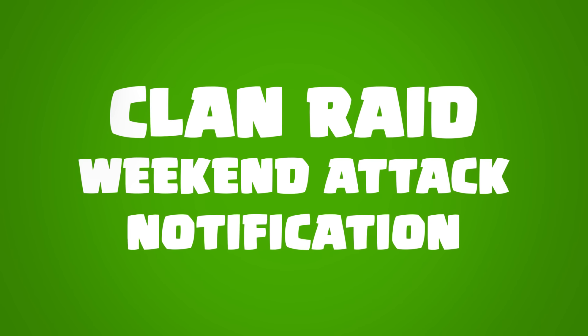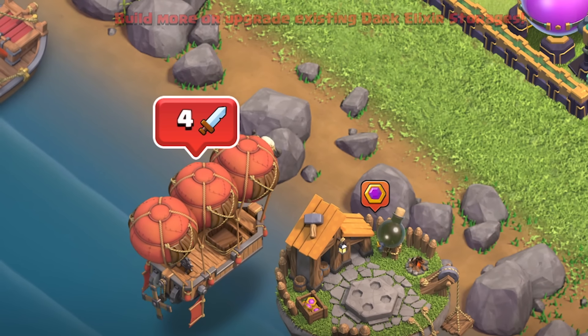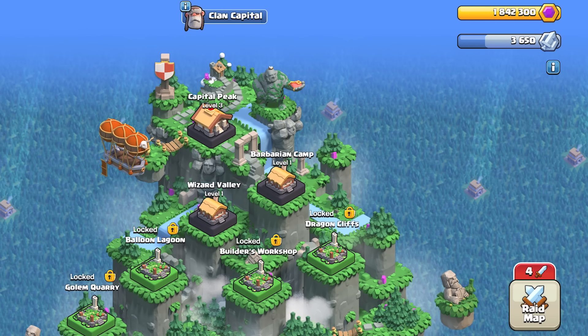Trying to determine how many Capital Raid attacks you have left requires you to visit the Clan Capital. But after the update, the number of attacks you have left will be displayed over the airship. That way, you don't need to actually visit the Clan Capital to see how many attacks you have left.